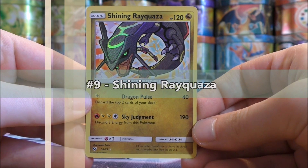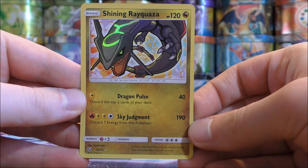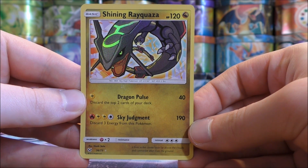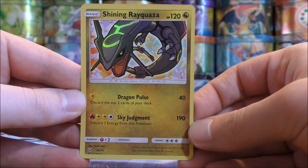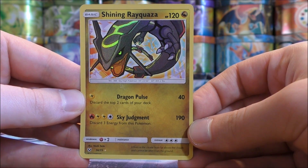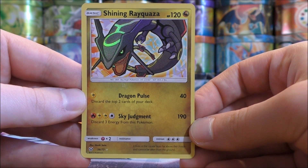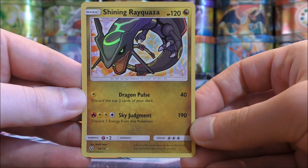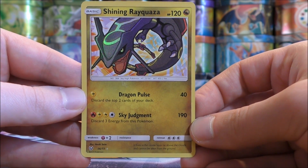This is a Dragon-type basic Pokemon with 120 HP, so it is a solid HP. It does have a high retreat cost. The reason this is the worst Shining card in my opinion is because of its Sky Judgment move, just because it requires three different types of energy to use. Dragon Pulse does 40 damage for one Lightning Energy, but it says discard the top two cards of your deck. Sky Judgment does do 190 damage, which is major damage. Attach something like a Fighting Fury Belt to this card and it can knock out pretty much any card, but for four energy it requires both Fire and Lightning-type energy, so it will take a long time to set up.